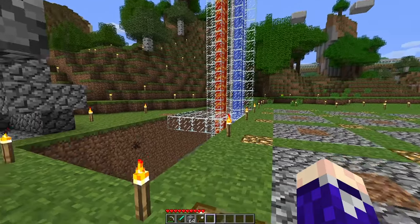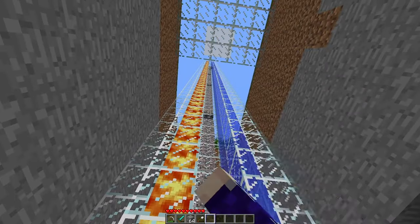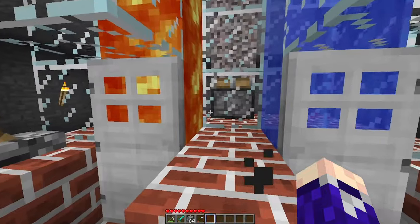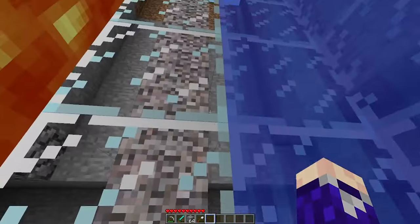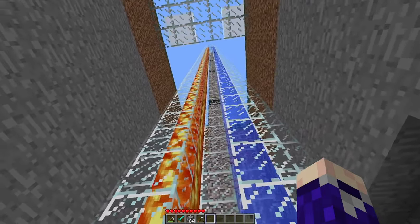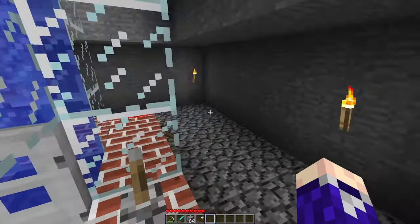We're back at the obsidian generator that we made in the last episode. You guys in the comments had a lot to say about this, and a lot of different ideas on how to make this basically lossless - because before we were losing obsidian into the lava and also having it fall all the way down here. But now I've come back and made quite a few adjustments based on your feedback, and we've got a completely lossless design now, which I'm really happy with.